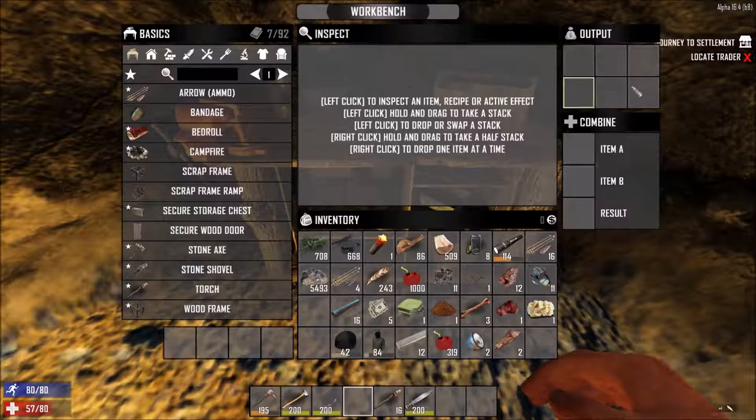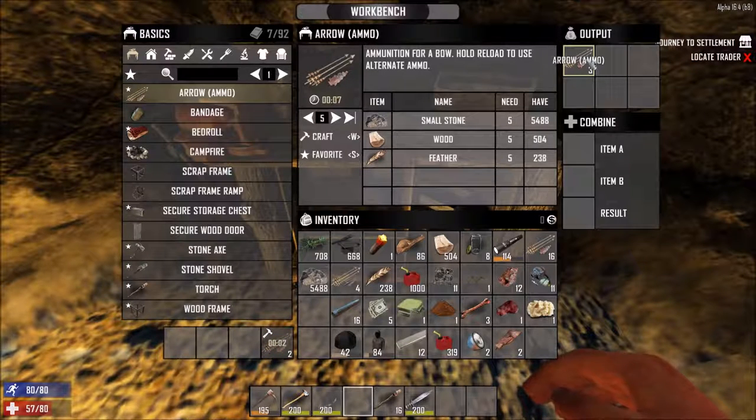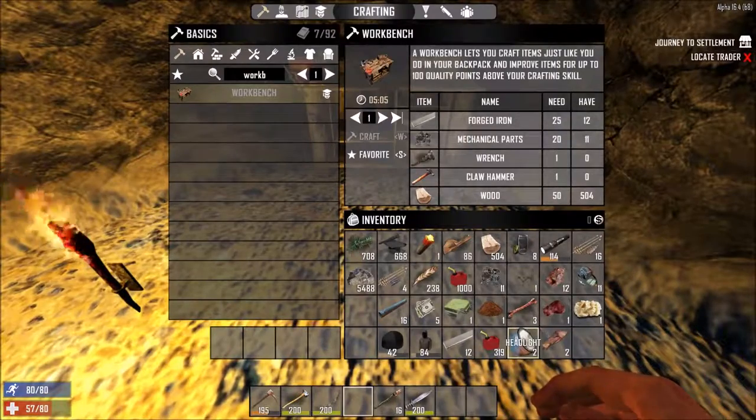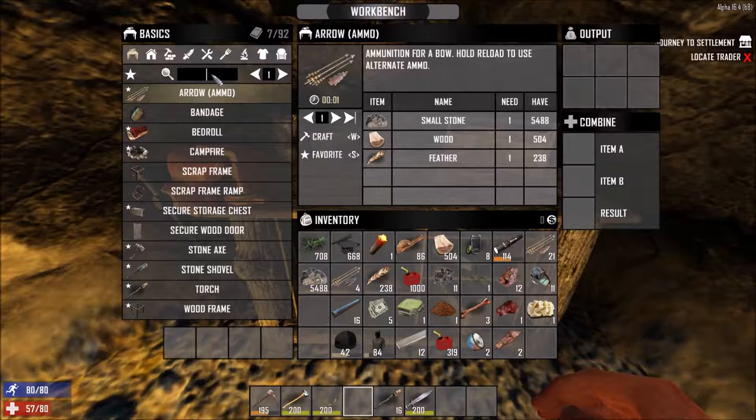Open it up — it looks just like everything else. Here's your output for the items you make. Say I wanted to make some ammo — I make five and it goes into the output here. This is not the same as my personal crafting menu. The nice thing about the workbench is I can put things on it, get them crafting, walk away, and they'll craft up without clogging up my personal crafting menu. You can actually get two, three, or four workbenches going and get a bunch of stuff crafting quickly — really great especially when you're playing solo.